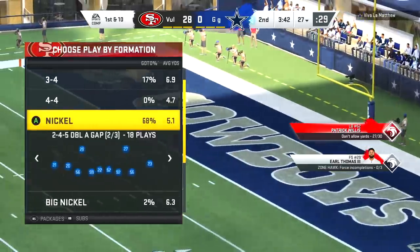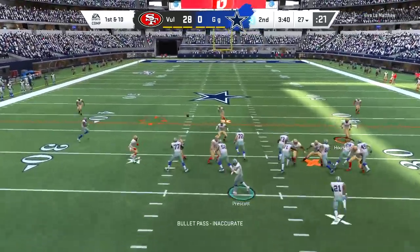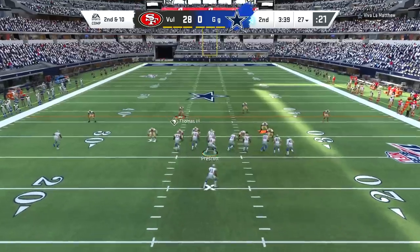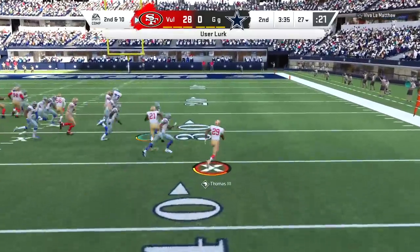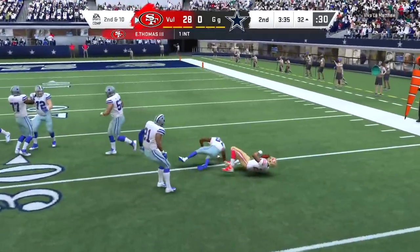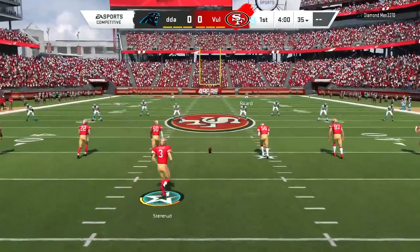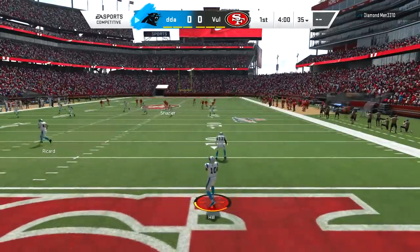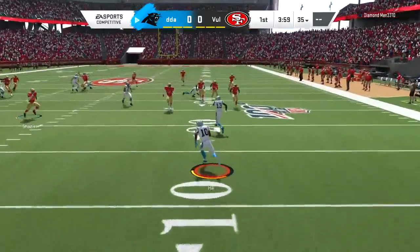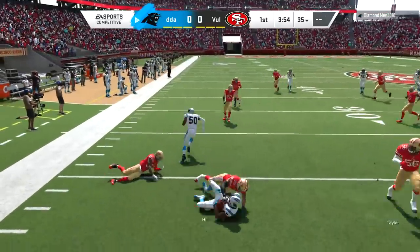Patrick Willis is still in the zone with Zone Hawk active, and it has helped us dominate this game. We're close to 27 out of 30 yards on the counter. My opponent had the slant right there — I figured he'd go back to it so I took him myself. I probably should have used Patrick Willis, but we get the interception with Earl Thomas. That would have put ET3 in the zone too. But my opponent ended up quitting — we also have Zone Hawk on Earl Thomas, so two Zone Hawk players were both going to be active.